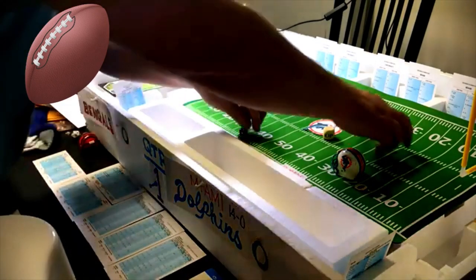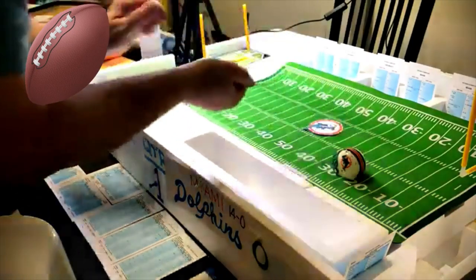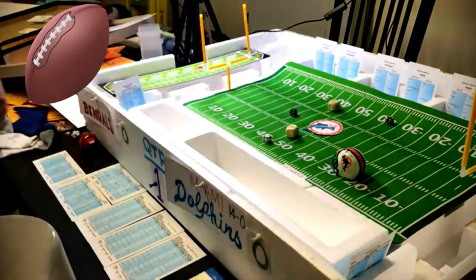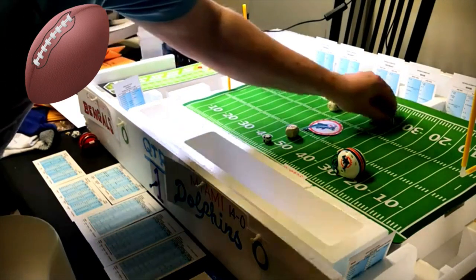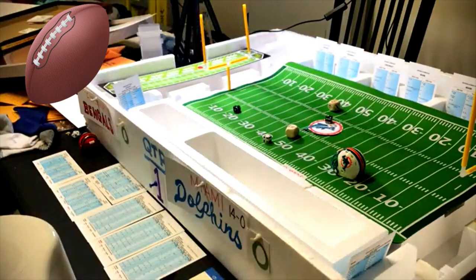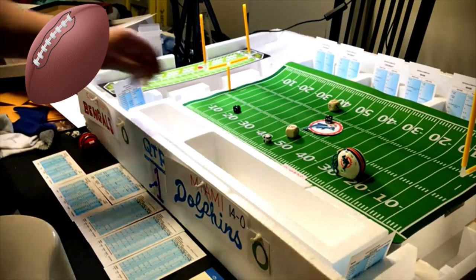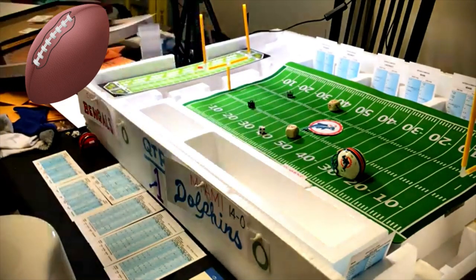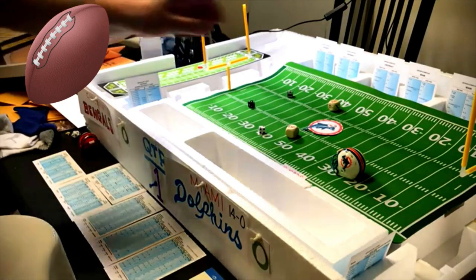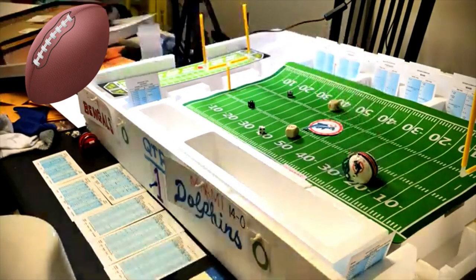Second down: end run with Mercury Morris. Defense guessed right, possible defensive penalty and possible fumble. Roll a five — fumble negative three. Check fumble range: not a fumble, but he loses three yards. Defensive penalty on Cincinnati — roll an eight, nothing. Miami loses three yards, second and thirteen — or actually third and thirteen.